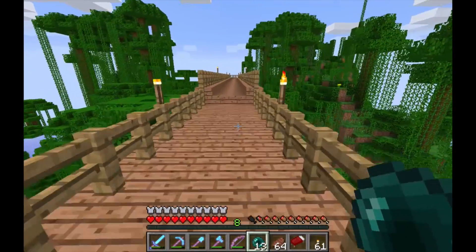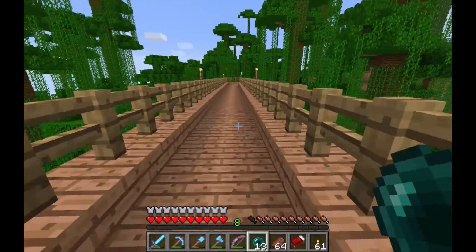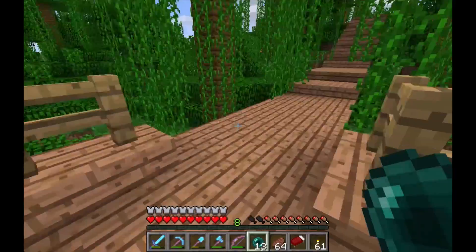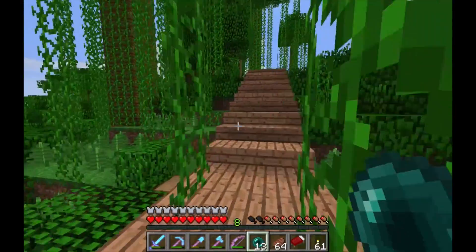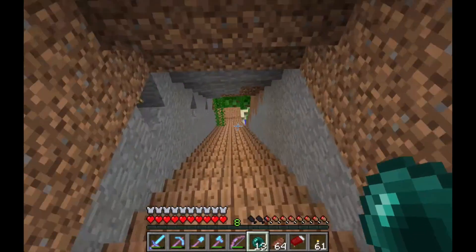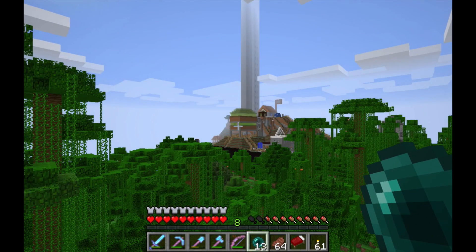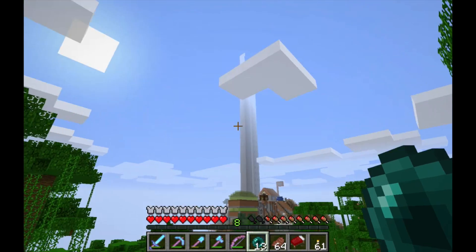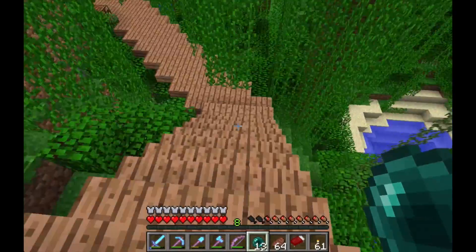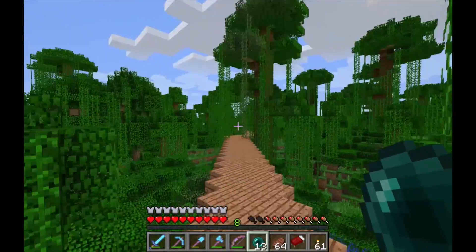With this road we tried to follow the lay of the land as much as possible but also make it make sense. It would be extremely hard and tedious to make a trail through the jungle on the ground, so we decided to go up high and avoid all that. It's got some pretty cool places like this little tunnel here that kind of goes through the mountain, and there's a nice little look at Mountville City over there.